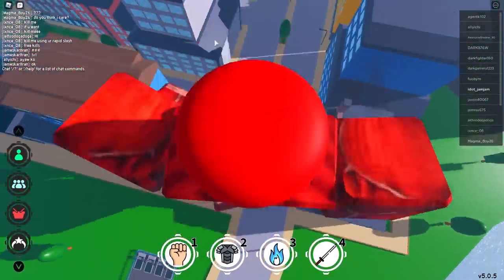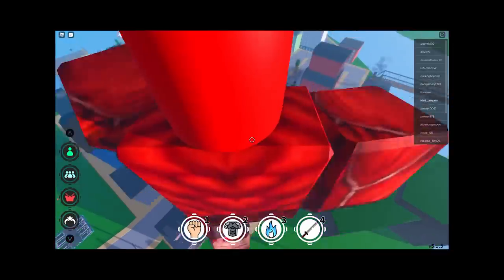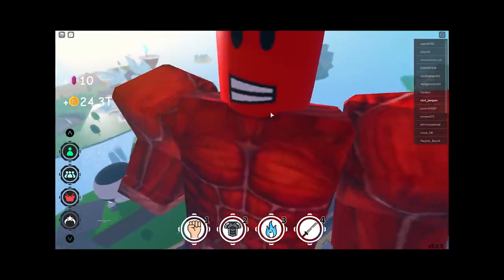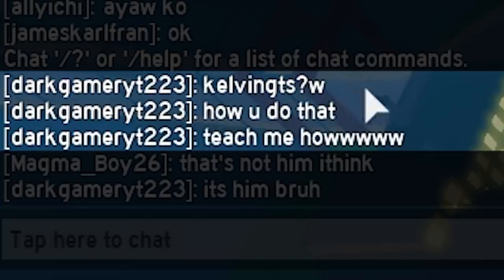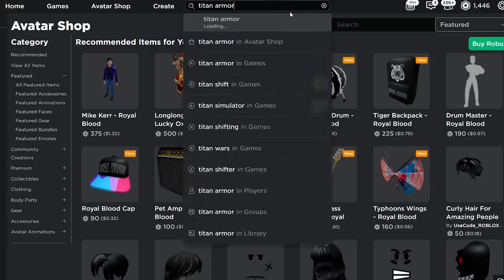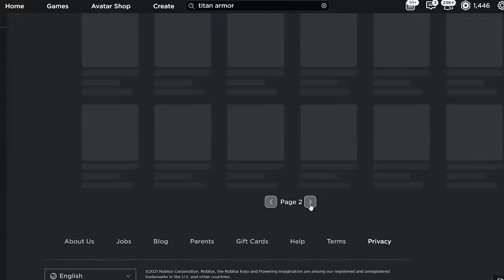I wanna see myself. I'll log on to my alt. I think this is around the size of a... wait, am I too big? Can I get a GTS? It's him, bruh! Alright folks, while I'm at it, might as well teach you guys how to dress up as your own titan. It's really not that hard, everyone. Literally, you just search up titan. You can do armor titan if you want, you can do colossal titan if you want. Just scroll down and search for it.